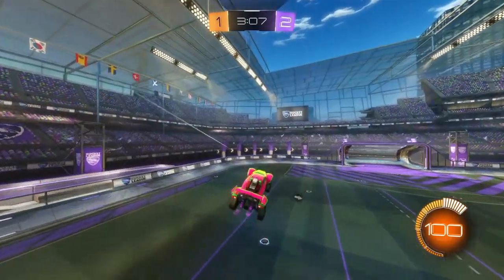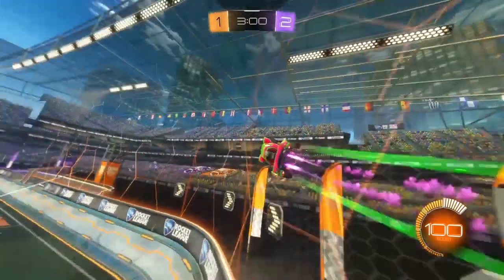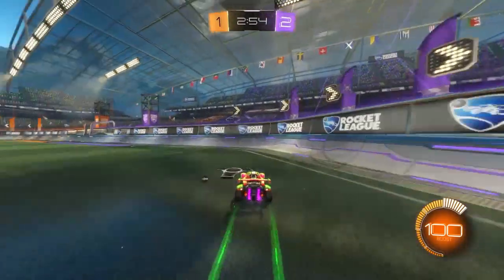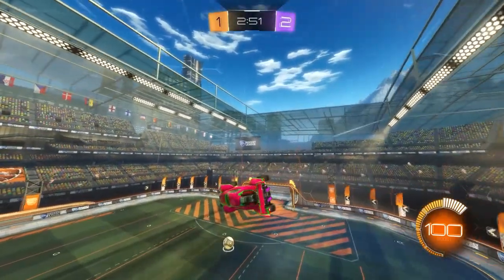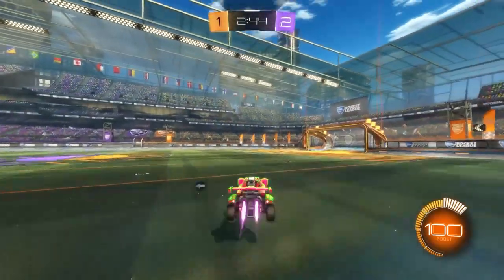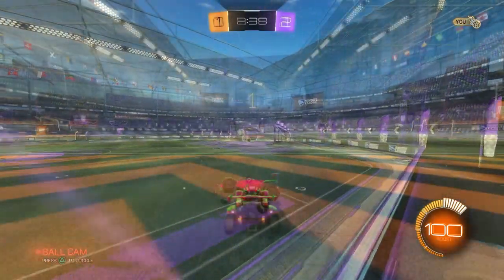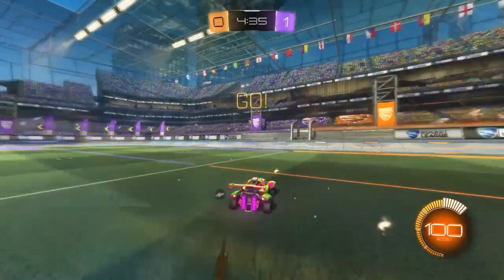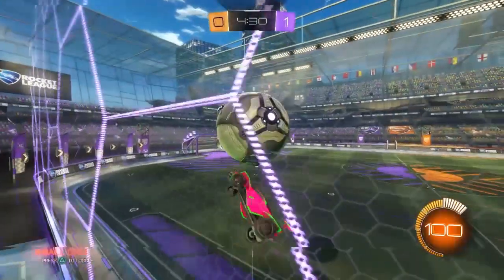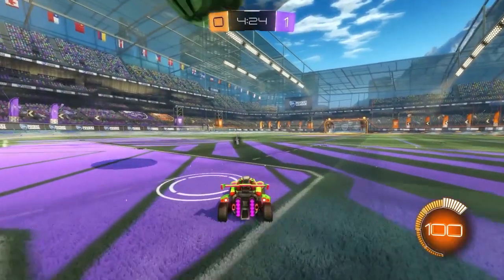I'll have some footage on screen now. The timing is quite hard to do because there are different ways to perform the delayed flick. Some people do delayed musty flicks, which are insane — you get up quite high, jump up, nose your car down, and as the nose is about to hit the floor you do the musty flick. There are also sideways delayed flicks, where you jump with the ball on top of your car, turn to the left or right in the air, and do a side flip — that gets quite a lot of power.